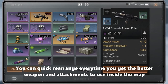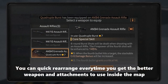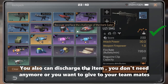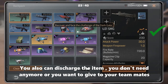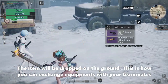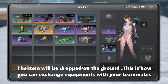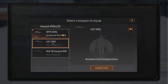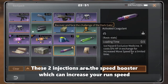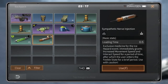You can quickly rearrange every time you get the battle ribbon and attachments to use inside the map. You can also discard the items you don't need anymore, or give them to your teammates — the item will be dropped on the ground. This is how you can exchange equipment with your teammates.